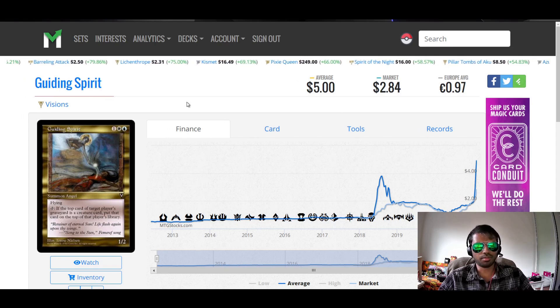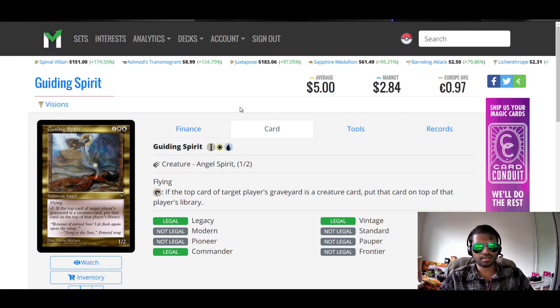Guiding Spirit from Visions. One colorless, one blue, one white — summon angel, 1/2. Flying. Tap: if the top card of target player's graveyard is a creature card, put that card on top of that player's library. I like this card a lot. For three mana a 1/2 angel is something I didn't even know existed. Other than the fact that its colors aren't exactly the angel colors we have nowadays — red, white, and black — it's got graveyard recursion and long-term value. If you're playing any deck that has even a slight amount of creatures, this can get you back those creatures without paying anything extra; you just keep tapping it. I think it's good. It's a dollar on TCG — please don't spike it, guys. I've given up on a lot of these cards because I'm way too slow.